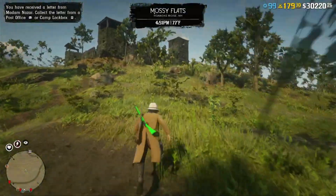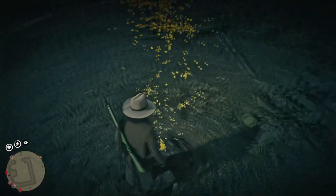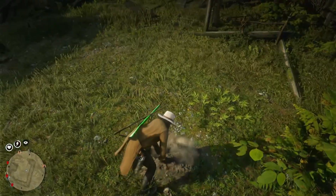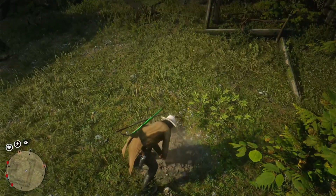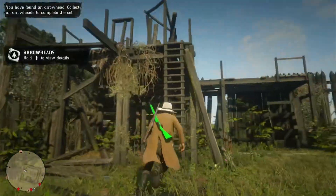I spawned over here so we're just going to run back up into the fort. First, we're going to go ahead and get the arrowhead - this will be a random arrowhead, so it could be one of the more expensive ones or one of the cheaper ones; it's all up for the game to decide. I got a slate arrowhead - I have no idea what that one's worth.